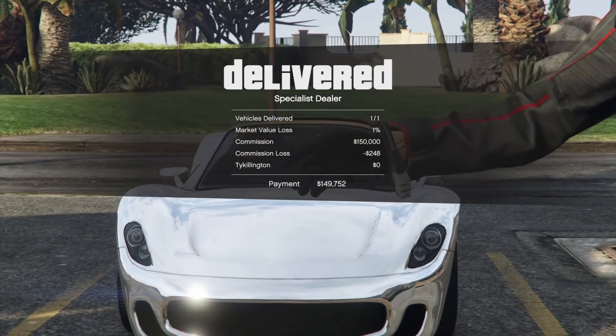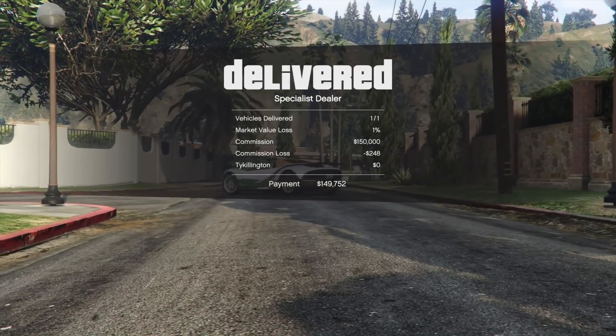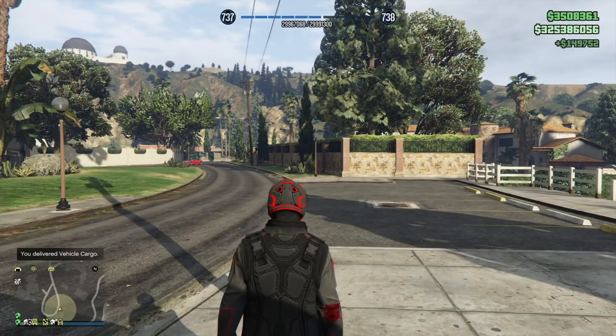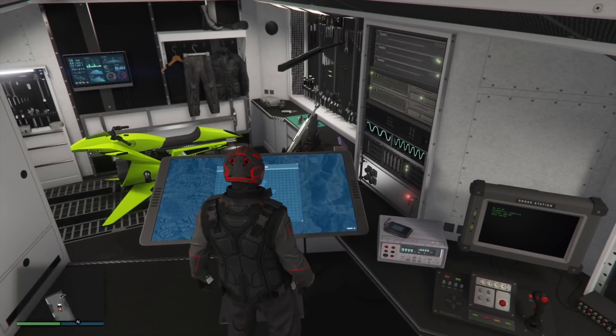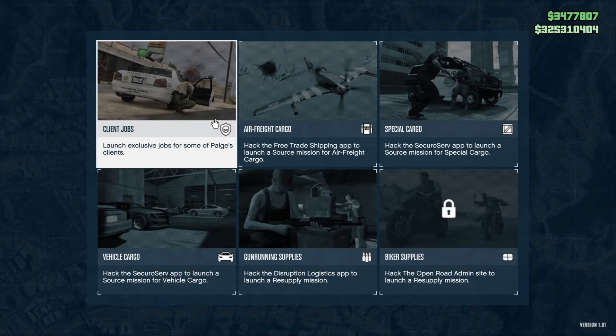Go ahead and sell an import/export top-range car. As you know, you have a 20-minute cooldown after each import/export sale. Inside that 20-minute cooldown, you want to first source another top-range vehicle — so you pay yourself back — and then start moving on to some of the more active methods of making money.